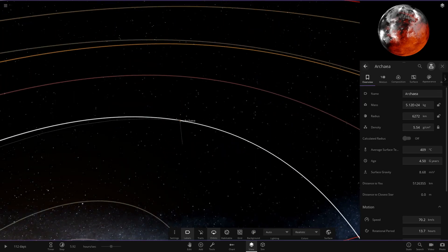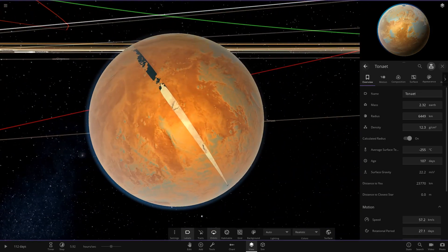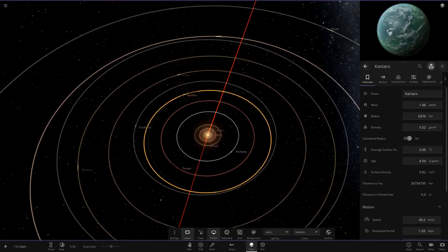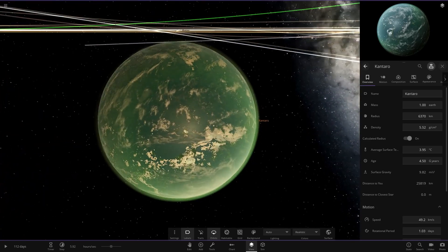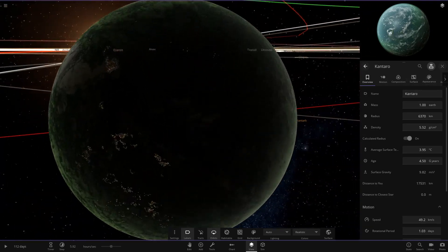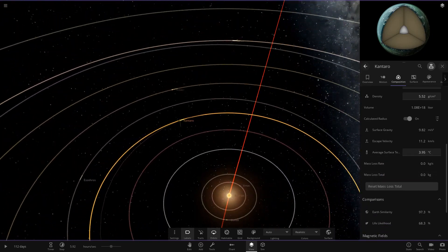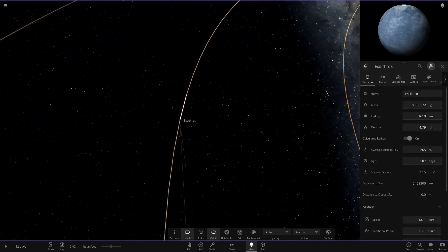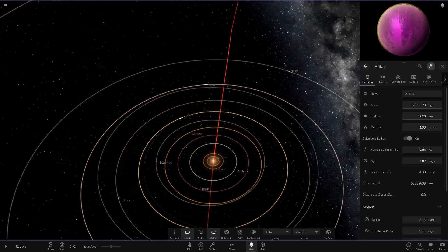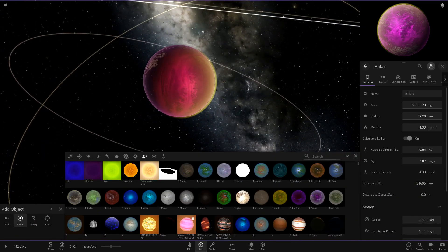Next we've got Toneet, at minus 255 degrees, with some city lights on it — there's a weird glitch probably due to an older version. Then there's Kantaru, which is looking pretty nice: a nice Earth-like world with a light turquoise-green atmosphere, white clouds, and city lights. It's got stats of 97 and 68 — very good. Then we have another more default-looking world, and Antas, which is looking pretty cool.